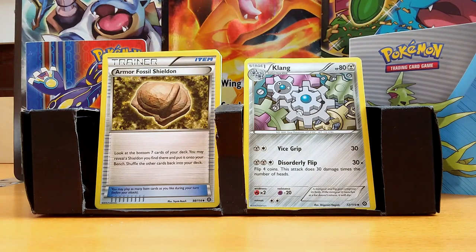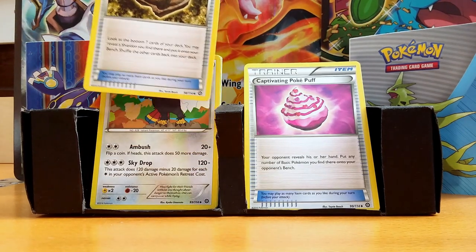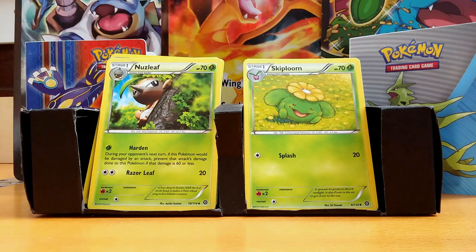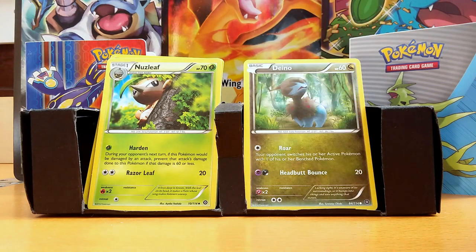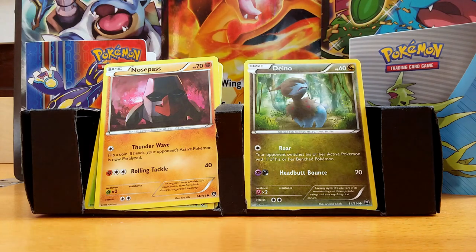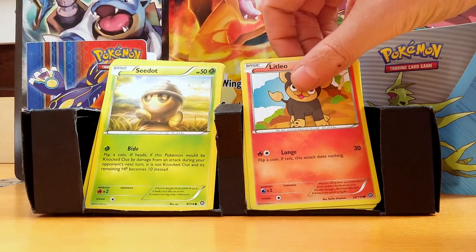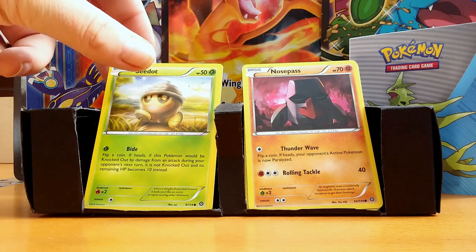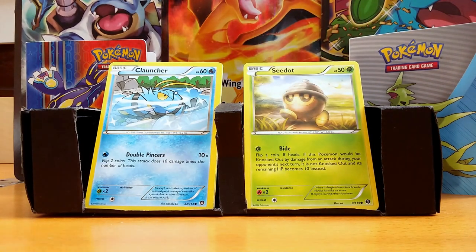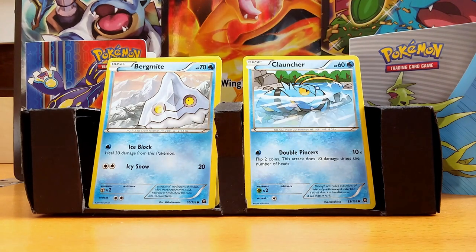I got a Klang. I have an Armor Fossil Sheldon. I got a Captivating Pokepuff, a Bravery, a Skiploom, a Nuzleaf, a Dino, a Nosepass, a Litleo, a C-dot, a Nosepass, a Clefairy, a C-dot, and a Bergmite.